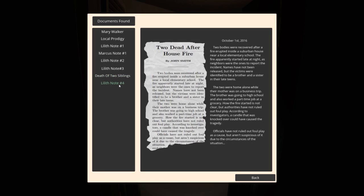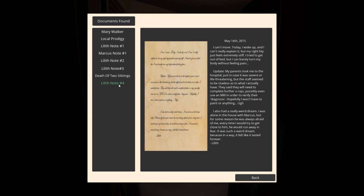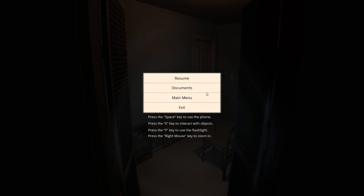We have another document to read. I can't move. 'Today I woke up and my right hip just feels extremely stiff. I tried to get out of bed but I could barely turn my body without feeling pain. My parents took me to the hospital just in case it was severe, but the staff seemed clueless as to what I actually have. They said they'll need to complete further x-rays, possibly even use an MRI. I also had a really weird dream — I was alone in the house with Marcus, but for some reason he was always afraid of me. Every time I would try and get close to him, he would run away in fear. It felt like it lasted forever.' Well, I have to admit, that's kind of what I'm trying to do now.